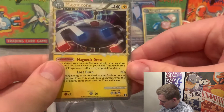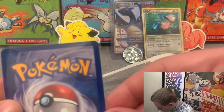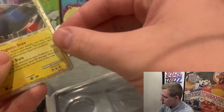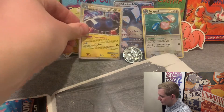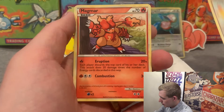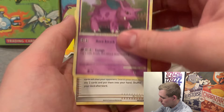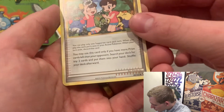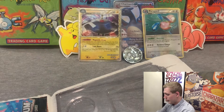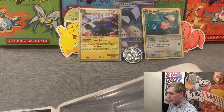Magnezone — check out the corners. Not too bad. Overall that's definitely a gradable card, I'm gonna take that as a win. So far: Ambipom, Magmar, Nidorino, and a supporter card — Twins. I don't think I've ever actually seen that card. Interesting. This was pre-code card, so that's vintage for you.